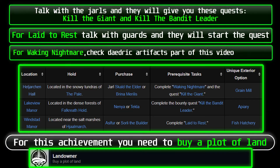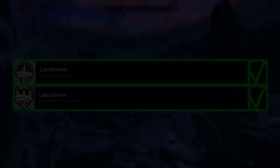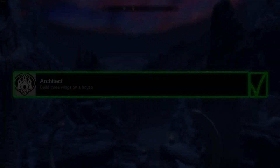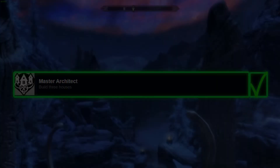For this achievement, you need to buy a plot of land. For another, you need to buy 3 plots of land. You can buy them if you complete 1 or 2 quests for the Jarl of that hold. For building achievements, you need to build 3 wings on a house — each wing has 3 different options and you can only choose one. You also need to complete building 3 houses.